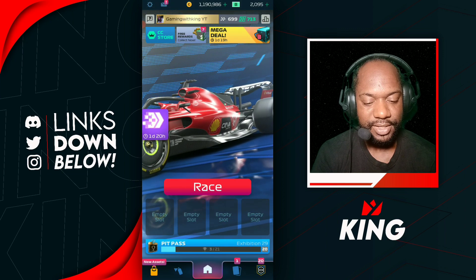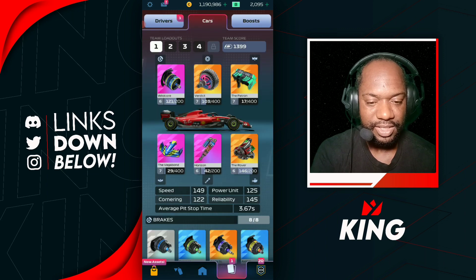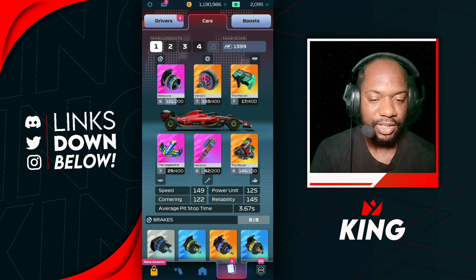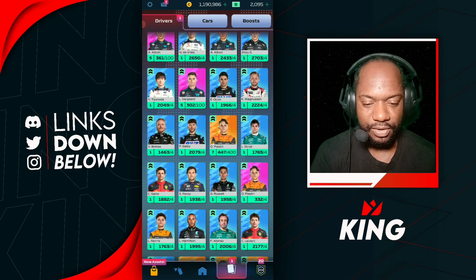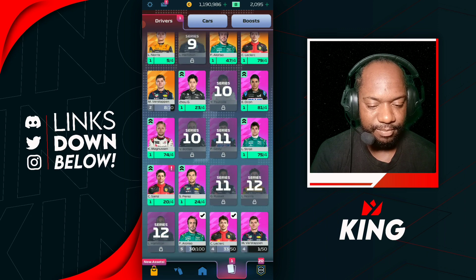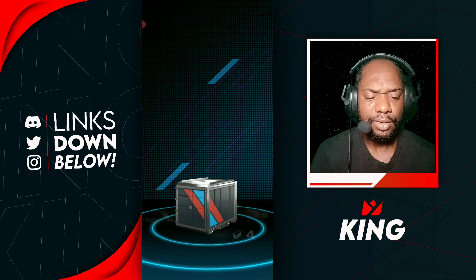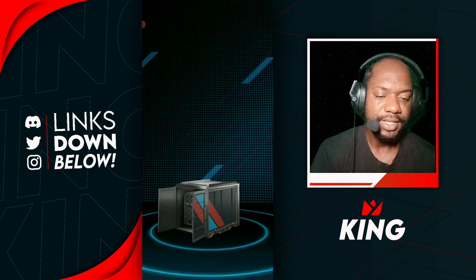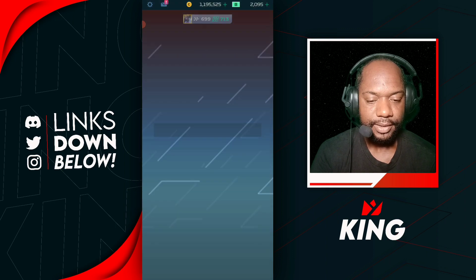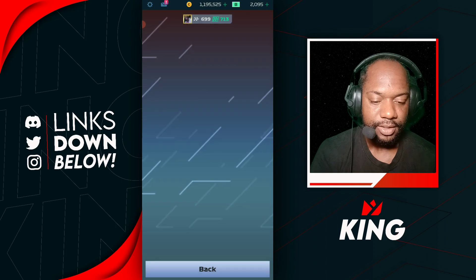I definitely need to get some crates to get the Vagabond up to the next level. Let me check — it's already at level seven, so I don't really need those. The Verdict is already at level seven too. For Pierre Gasly — I don't have Gasly, so we're not gonna need those crates at all. For the Singapore Grand Prix boost, it's gonna be the Maryland boost — that's a good boost to get.